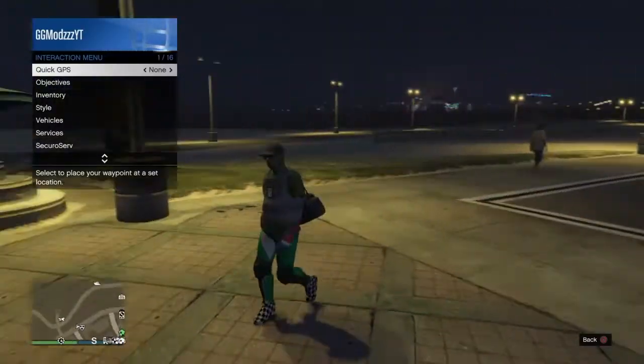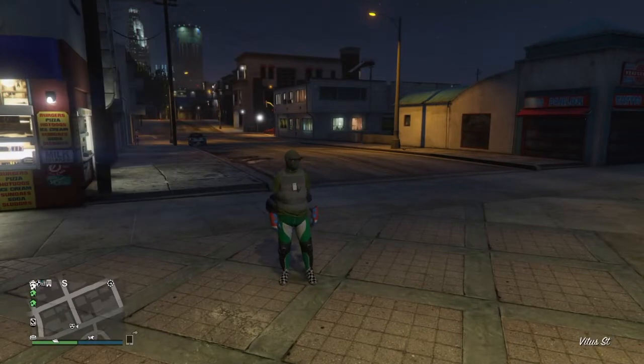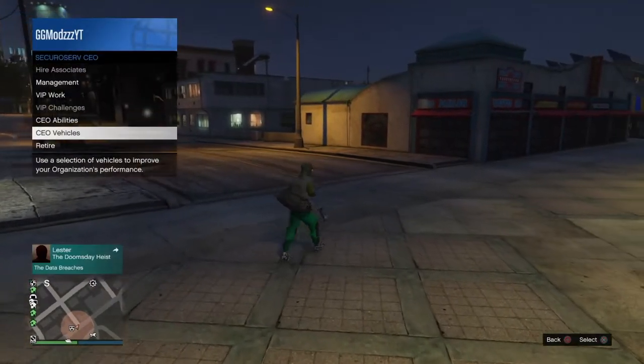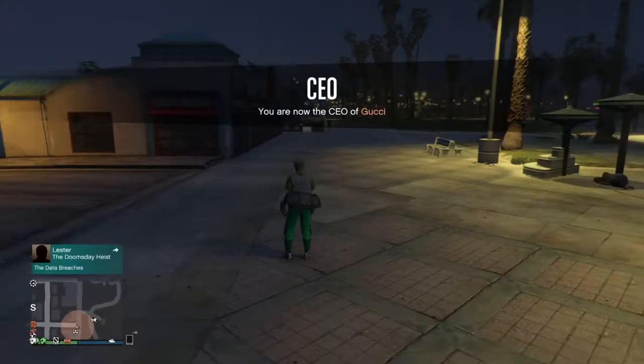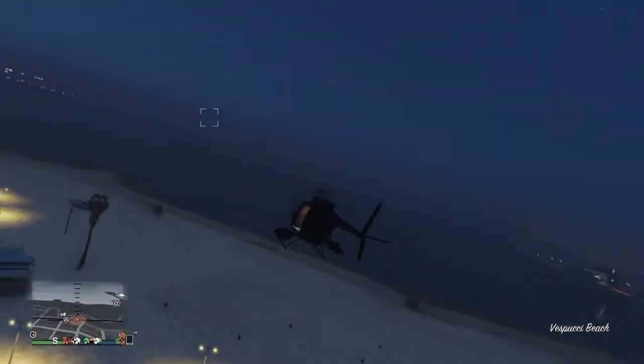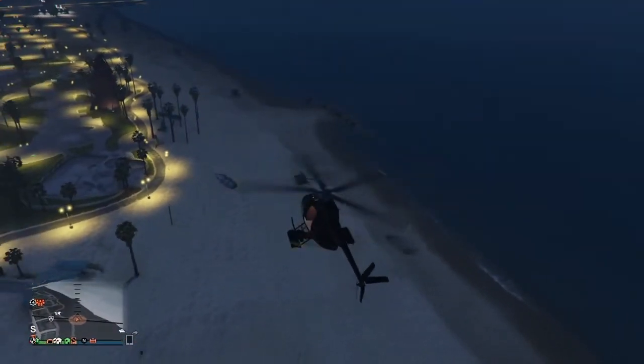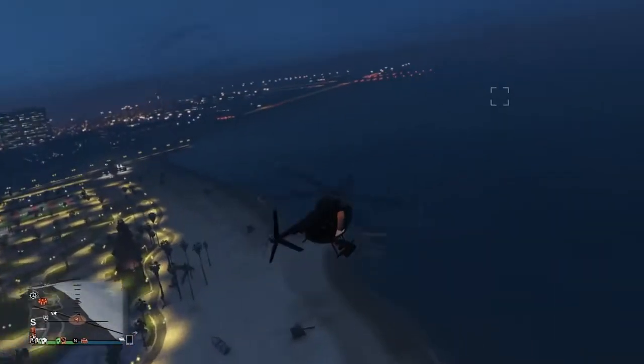You want to register as a CEO, as I do here. Then go to CEO Vehicles and call in a Buzzard. Once you have called that in, just get inside of it. The reason you call in a Buzzard is because it gives you a parachute automatically — otherwise you'd have to go all the way to the store to buy another one.